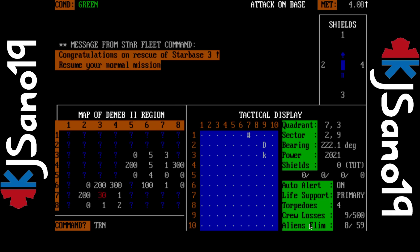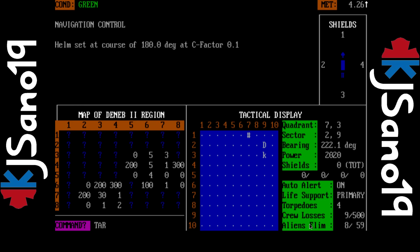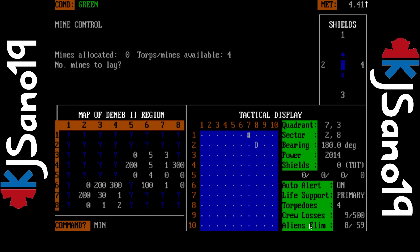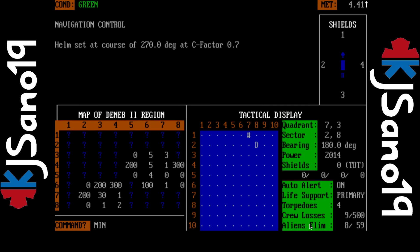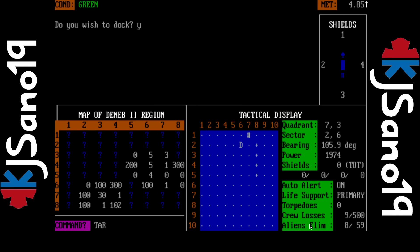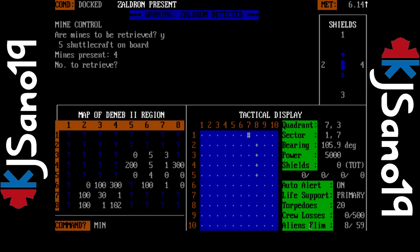Got him. I rescued the starbase already which is good. I'm gonna move one over, not dock but do that — I'm gonna lay out some mines. I'll lay four mines going straight down here, then go to here and dock. Then I'm going to do my mine controls again. There's a Zaldrin here, that's okay. Yes, I want to retrieve all four of my mines.